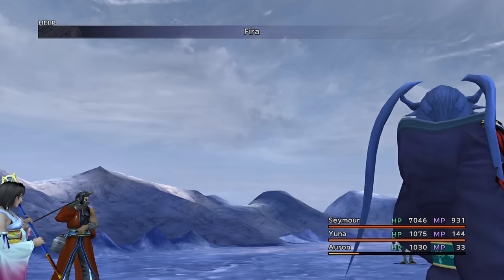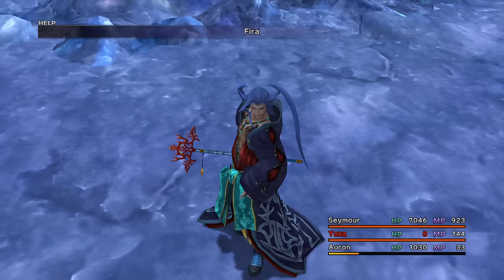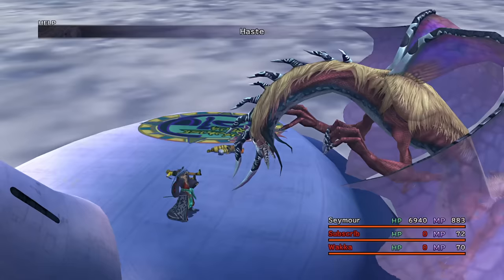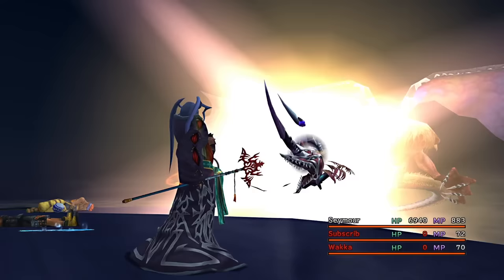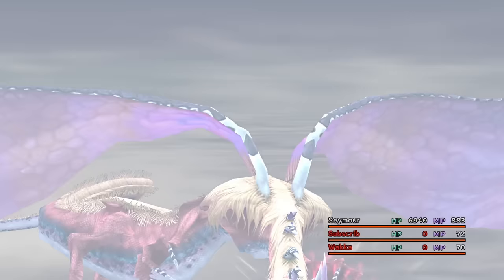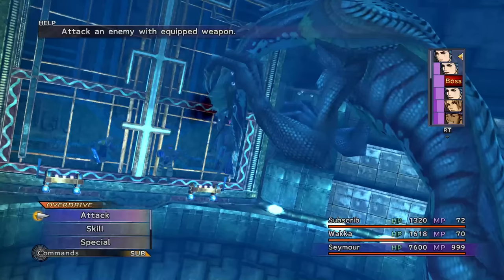The next boss should be okay, but Evrae is going to be a nightmare without Stoneproof and without the ability to use items, given its massive HP pool, high damage, and status effects. Yet, he goes down pretty easily. And then we get to Evrae. Since I moved over the orange grid, Seymour is now pumping out max damage with his melee hit, but something weird happens: he uses Stone Breath on me, which shows the animation of working, but doesn't actually petrify me.